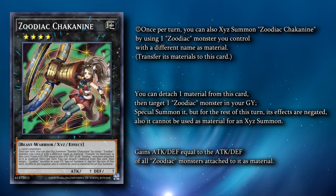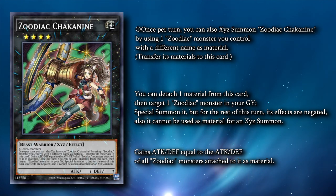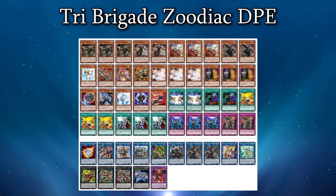Zoodiac Chakanine can detach an XYZ material to summon a Zoodiac from your graveyard. Note that to activate this effect, you need to already have a Zoodiac card in your graveyard before detaching the XYZ material. Chakanine is good for extending, being able to get up the materials for a Farajit or Verte Anaconda on its own. The Zoodiac lines give you a lot of versatile options, though their weakness is in how their main deck monsters can't really extend on their own — you need to commit your normal summon to a Zoodiac monster or summon one with Farajit's effect. Here's a quick look at two deck lists I've made for Tri-Brigade Zoodiac — one with and one without Destroyer Phoenix Enforcer. Deck lists are hosted on YGO Pro Deck as well as Paste Bin with text versions. And that is it for the Tri-Brigade Zoodiac build.